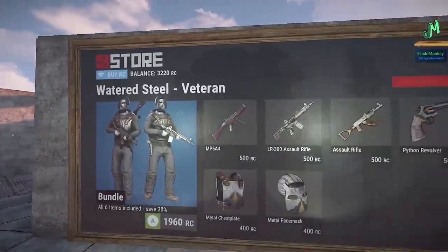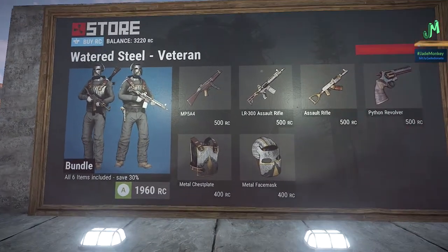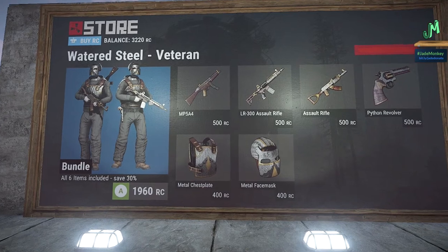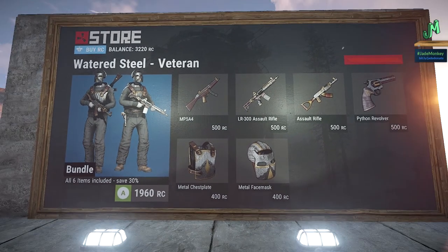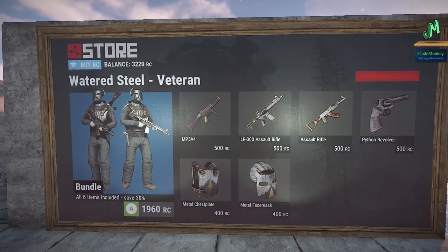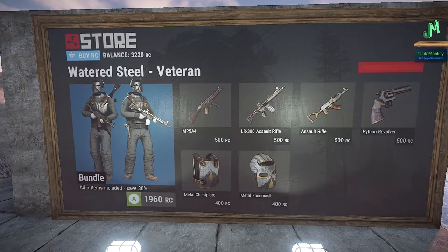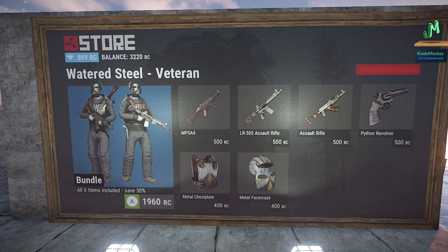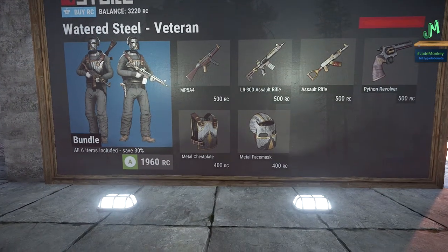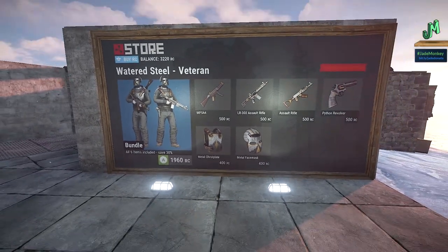We did get a skin store rotation and I think they're all pretty sharp. We have four sets here. We have the Watered Steel Veteran set going for 1960 RC. Once you get about three items, it's usually worth the bundle if that's the way you want to go, or you can just handpick them. We have another MP5 skin, a Python skin. I'm always a fan of the LR skin and these look pretty sharp too. We have the Metal Chestplate and the Face Mask also.